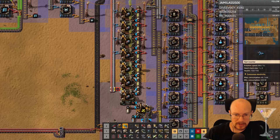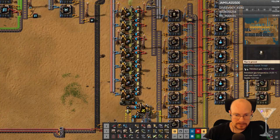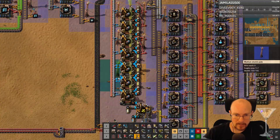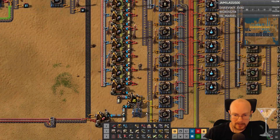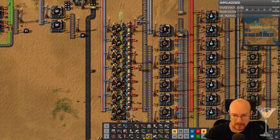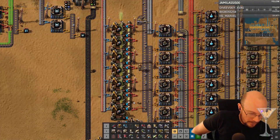Blue, blue, blue. There. And then red inserter — output, output, output. Hopefully that will speed up our accumulator production.